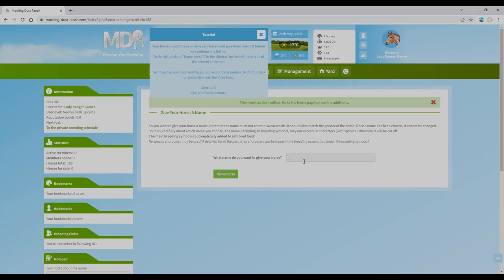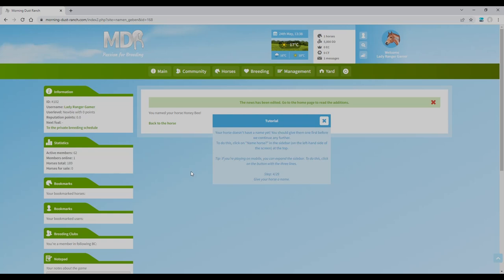Should we go for a Disney theme? Actually, I'm going to call this one — I could call her Honeybee! That's quite cute actually. All right, it's going to be Honeybee! Honeybee — cool. I've named the horse, so we're going to go back to the horse. The game confirms: 'Beautiful name, wonderful — you gave your horse a name. Now you have to board it.'